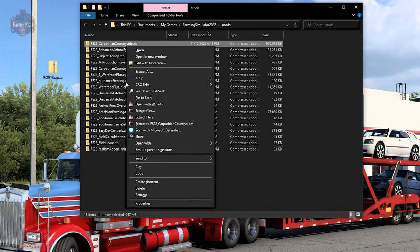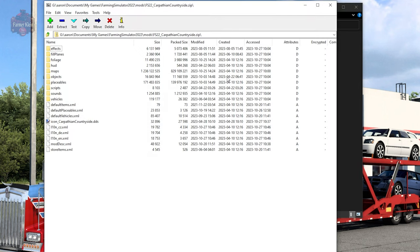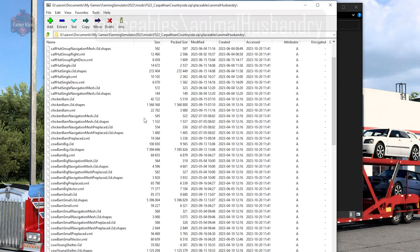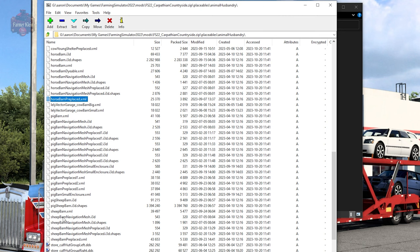Right-click on Carpathian Countryside, select 7-Zip, then open archive. From here we're going to go to Placeables and then Animal Husbandry. The specific animal husbandry files we are looking for are cow barn big pre-placed, cow barn small pre-placed, horse barn pre-placed, and sheep barn pre-placed. Let's go ahead and edit the sheep barn.